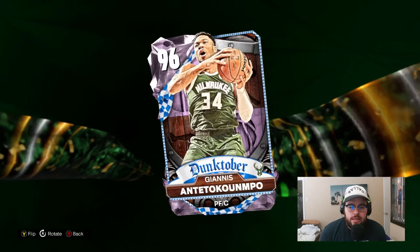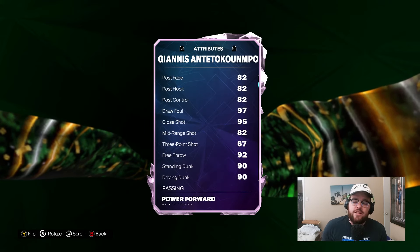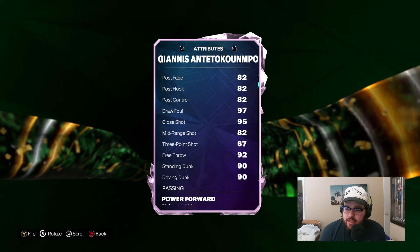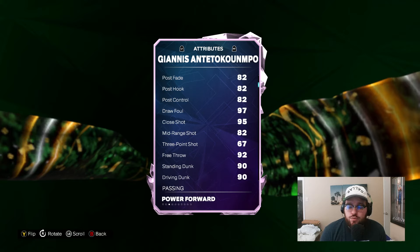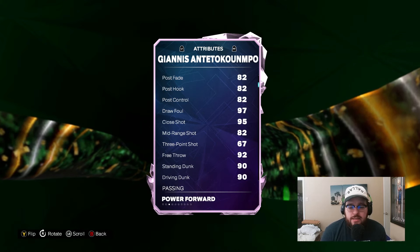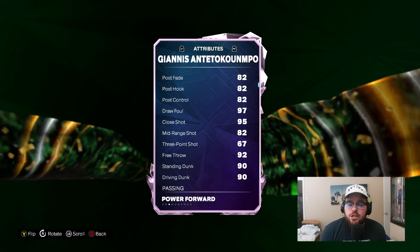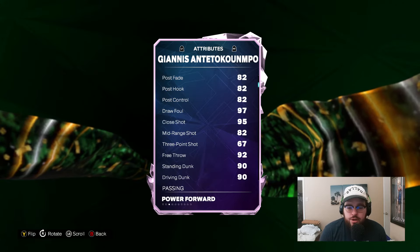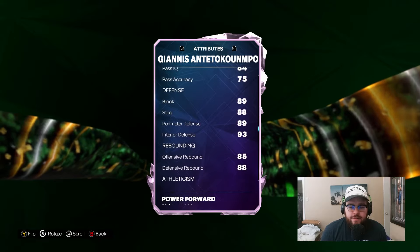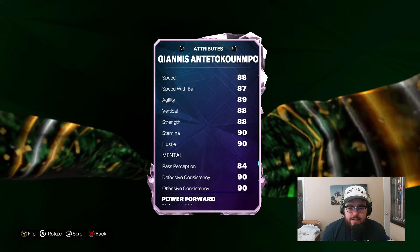Starting power forward is going to be Giannis Antetokounmpo — another kind of no-brainer. 96 offense, 99 defense. He's not the greatest shooter, but he fits perfectly as a screen-and-roll guy, or even a sit-in-the-corner guy offensively next to a guy like Booker, who's as elite a shot creator as he is at the three-point line. Giannis fits really well next to that type of point guard. His release is solid enough that the 67 three-ball is pretty greenable pretty consistently. 90 standing, 95 driving dunk, 92 free throw — amazing defender. The stats and badges are really good, but Giannis's animations improve that even more.